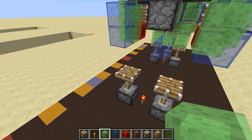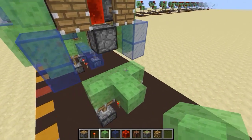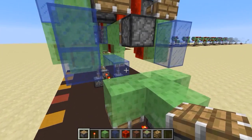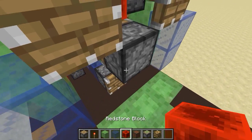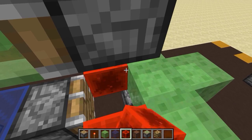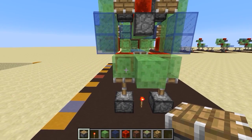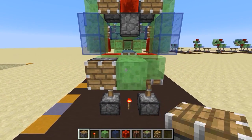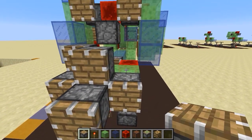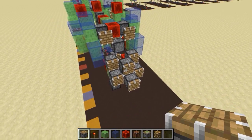Okay, step eleven: go here and place slime blocks in a shape like this. Grab a normal piston and hook it up to the glass there. Then grab some redstone blocks and place them here and here. Now get six normal pistons and place them in a really cool-looking shape — a lot of pistons, and they all function. You get six pistons like this — and that is step eleven.